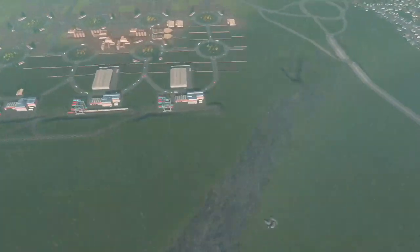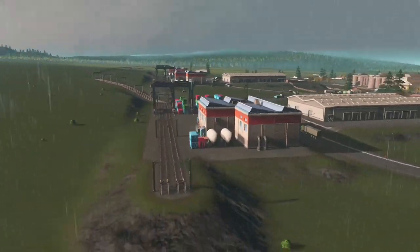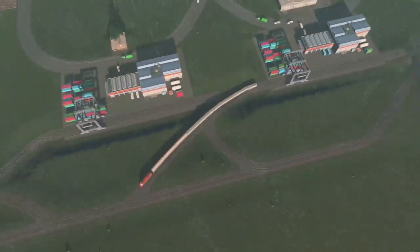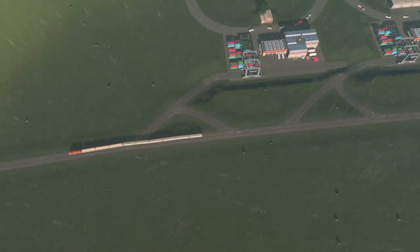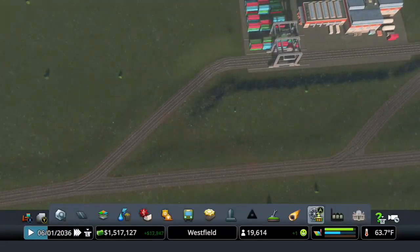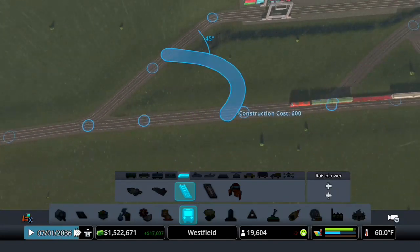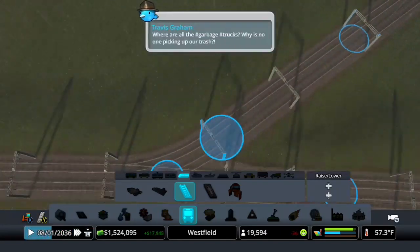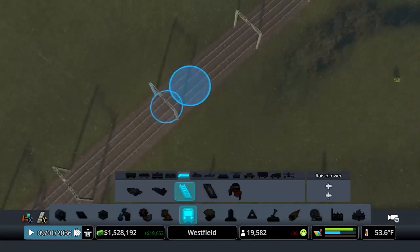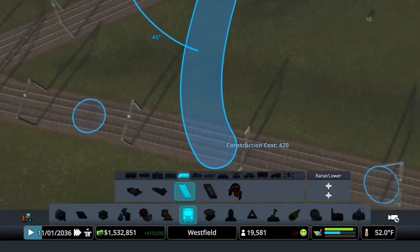It really has been quite a while. So, to catch you guys up in case you've forgotten, in the last episode we made all of these train stations. And actually, I realized while watching the footage of the last episode, and just now again, that that track right there that I just destroyed a couple of seconds ago — it was actually just going up and around like this instead of going down like that, the way I wanted it to. So we're just going to fix that quickly. Good. Now that works.